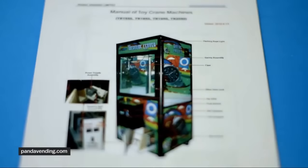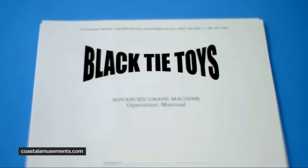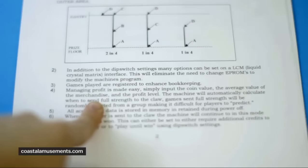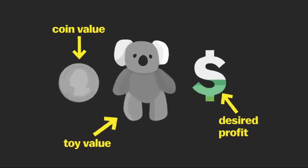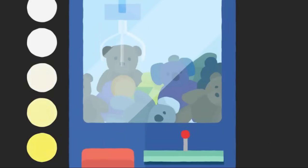I looked at the instruction guides for a few of the biggest claw games out there. Take, for example, the manual for Black Tie Toys Advanced Crane Machine. If you look at page 8, section subheading Claw Strength, you will see a horrifying piece of information: 'Managing profit is made easy. Simply input the coin value, the average value of the merchandise, and the profit level. The machine will automatically calculate when to send full strength to the claw.'